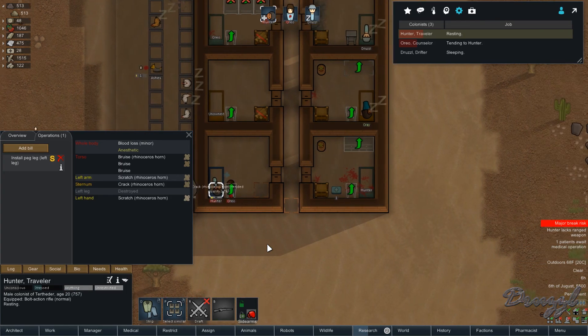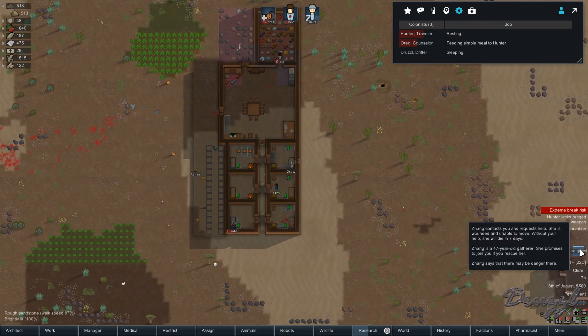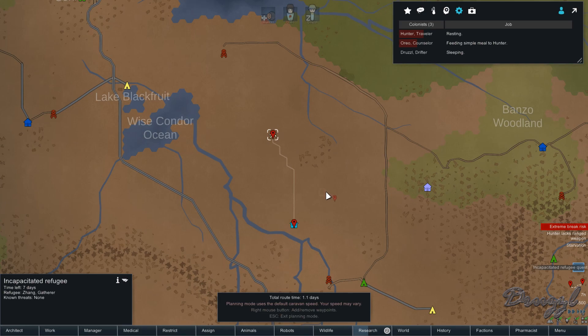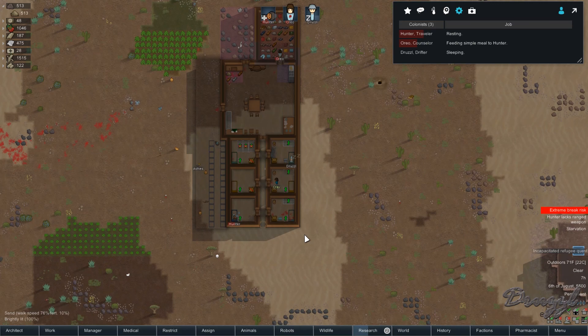I'm going to end today's episode here. We're going to wait until they're both fully healed. Ooh — an incapacitated refugee. It says there may be danger, she'll die in seven days. She's up here — it'll take 1.1 days to reach her. Next time we'll go work on that and be able to take our rhinoceros with us. That's almost 40 minutes — definitely went over! Next time we'll attempt to go get this incapacitated refugee. Hope you enjoyed this episode — hit that like button, consider subscribing, and as always I'll catch you folks in the next episode. Stay frosty out there!